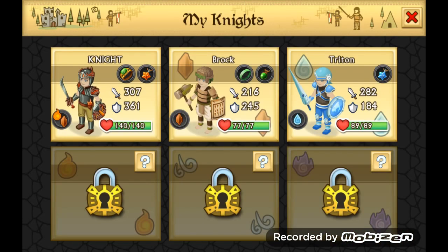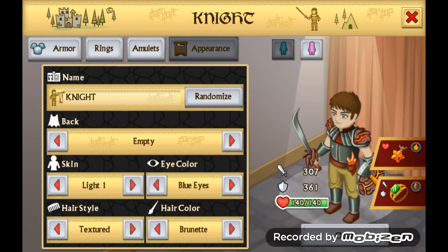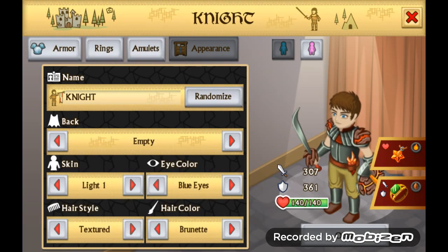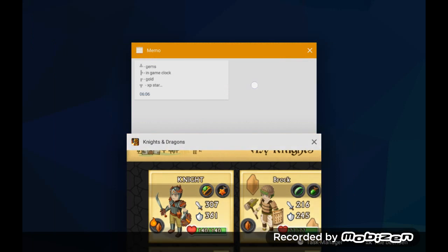Hello guys and welcome to this episode of Knives and Dragons. Today I'm gonna show you how to paste some symbols, gems, or gold or fire — you will see it.